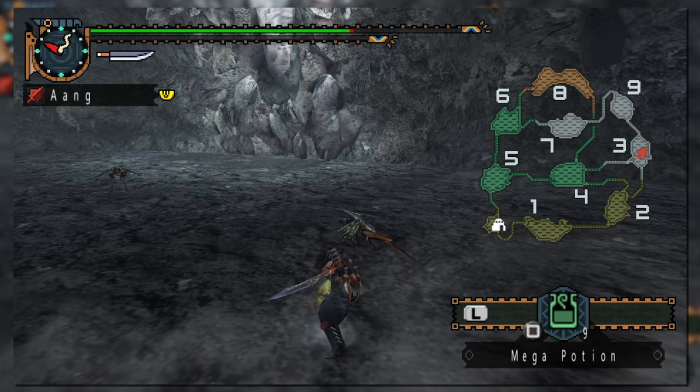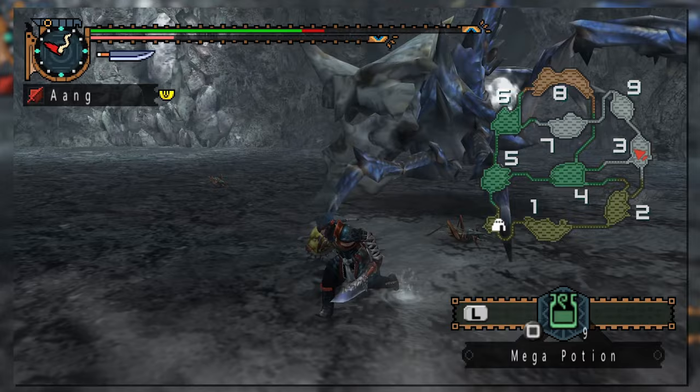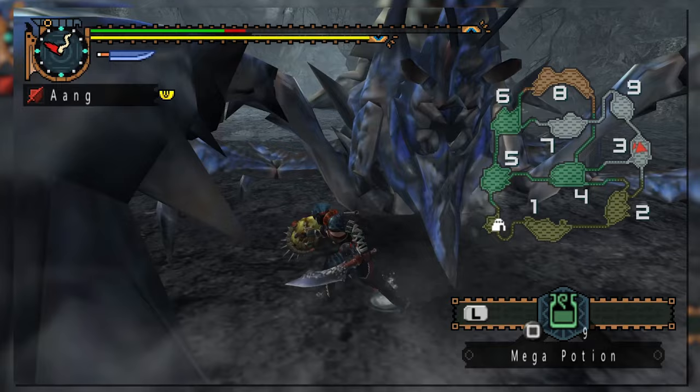There's not too much specifically changed for the weapon in generation 2, aside from a new attack and a new key feature. First is the new upward slash, performed by pressing R and Triangle simultaneously on the PSP. By performing a jumping slash and pressing Triangle again, the player can combo into an upward slash, extending into the triple slash from the previous generation.